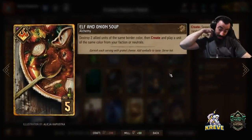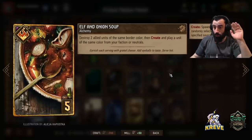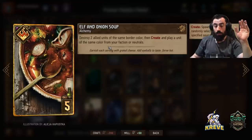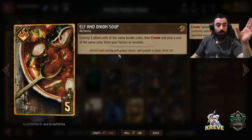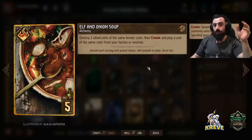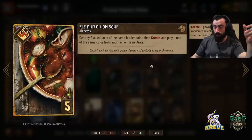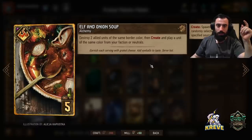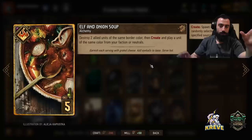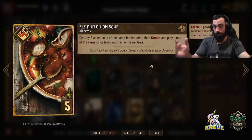Elf and Onion Soup — this card is incredible. The value you get is crazy; I've been getting some crazy pulls well above its provision cost. We destroy two allied units of the same border color, then create and play a unit of the same color from your faction or neutrals. This card is so consistent in our deck because we're going to have multiple Madocs. Other targets include Roach that gets thinned out when we play a gold card, and Triss. Optimally it should be Madocs — the good thing is you get the points back by playing a bomb and they come back to the board.